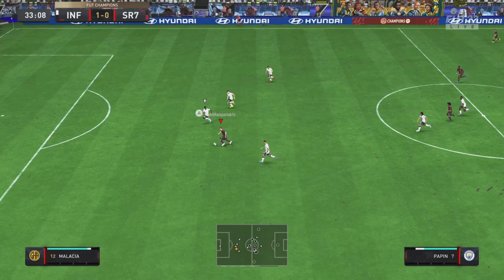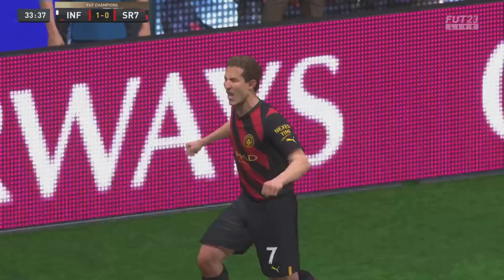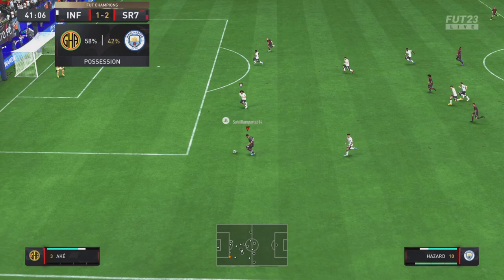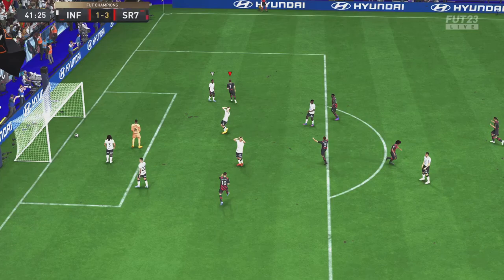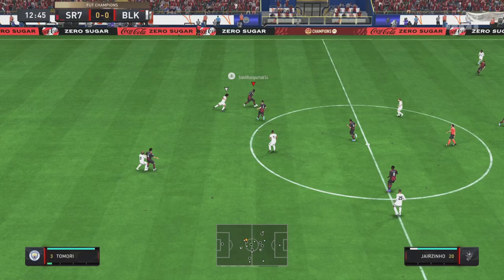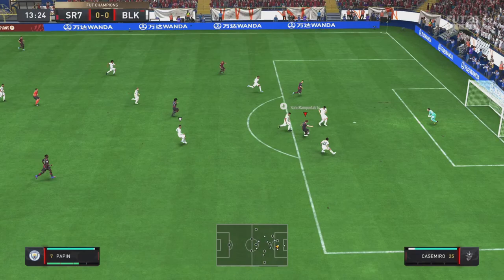Papin shows great burst of pace to get past a defender and scores from a very tight angle — a fantastic finish, I did not expect that at all. Then Hazard plays it across to Papin for another acrobatic finish, just highlighting how good his finishing really is. He just throws himself at the ball and connects every time, with another driven finish the keeper has no chance.